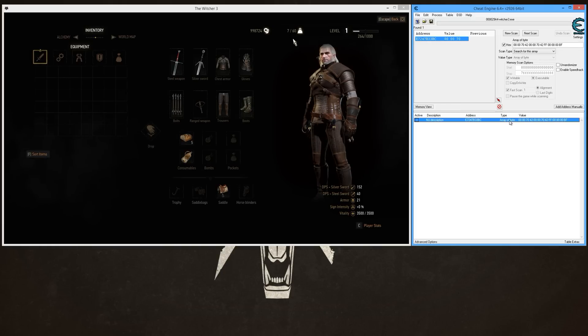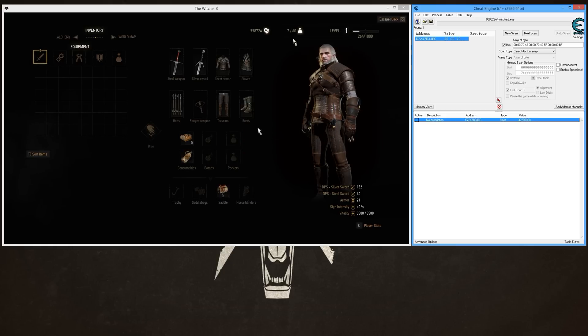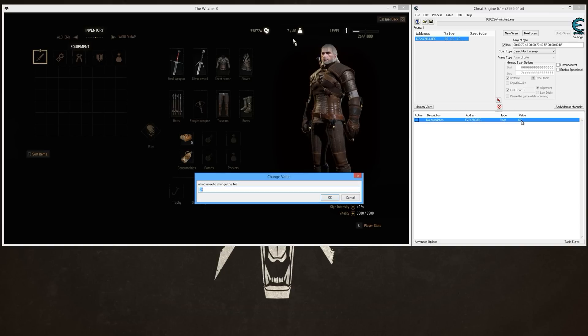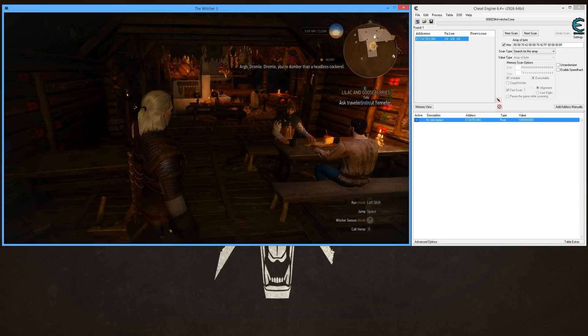Once your first result comes up, double-click it. Then right where it says 'Array of Bytes', double-click on that and change it to 'Float', then click OK. Now where the value is, right-click on it and select 'Show as Decimal'.